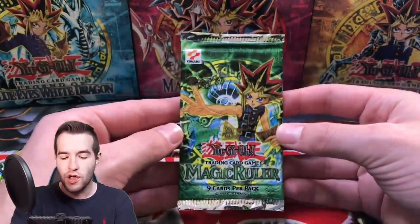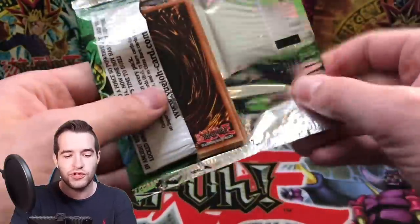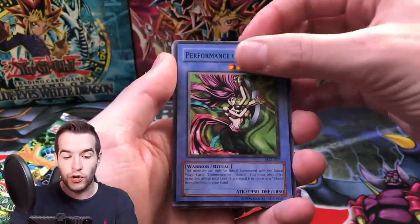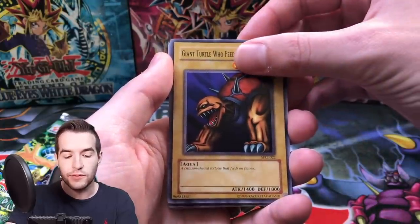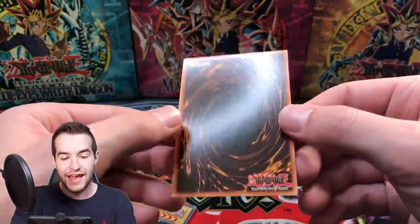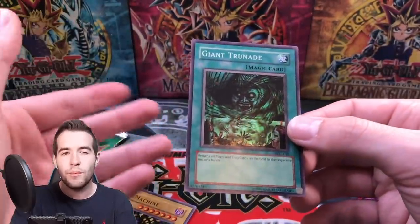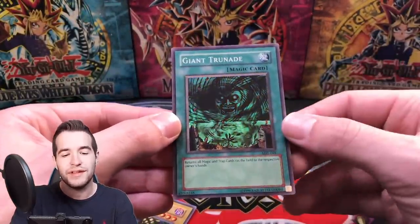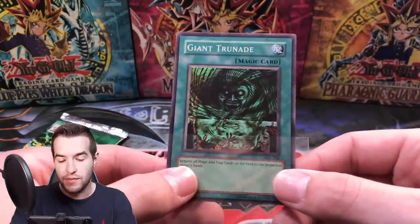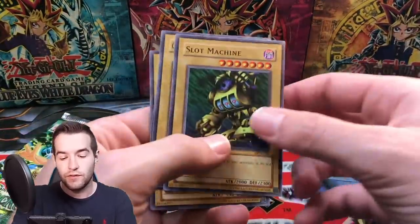We're still looking for a foil. The ratios are one out of six for super rares and one out of twelve for ultras, averaging about one out of five. So we should hopefully get one foil out of five. Pack four: Mystic Plasma Zone, Whiptail Crow, Performance of Sword, Giant Turtle Who Feeds on Flames - and we've got a Giant Trunade! There's our first foil. The surface looks pretty nice. This would be considered Mint - centering isn't perfect, maybe squeaks by as a nine or ten.